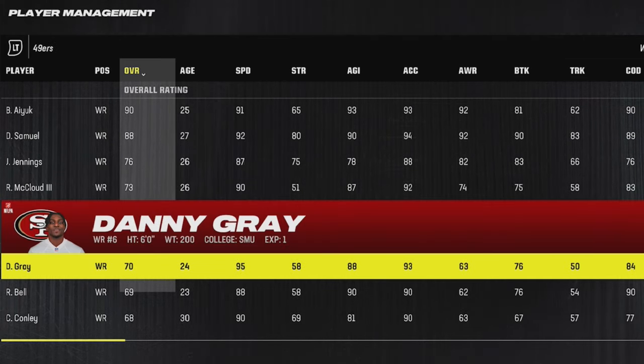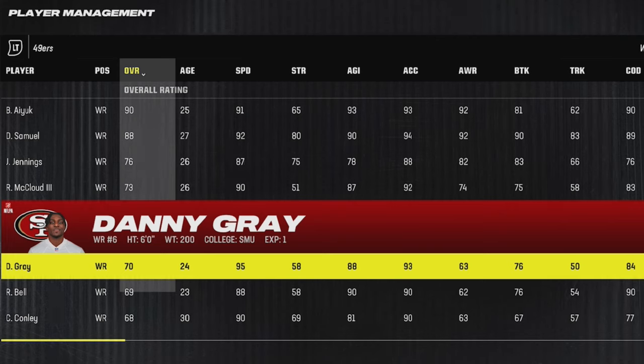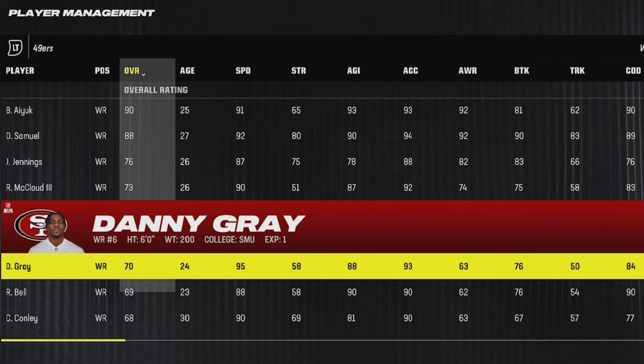For the 49ers, they drafted a guy by the name of Danny Gray not too long ago. He's got 95 speed and is 6 feet tall — definitely one of the better receivers you should be using on this team.